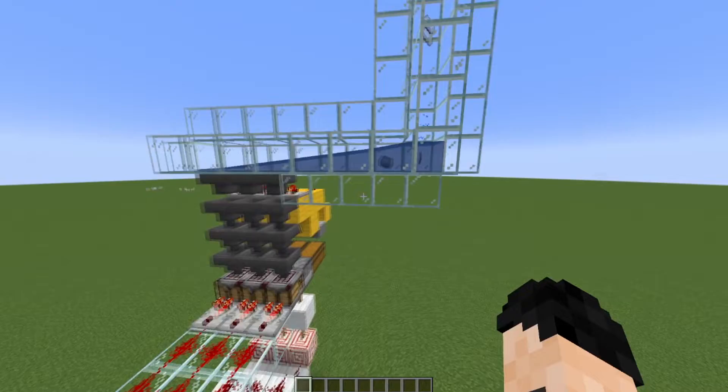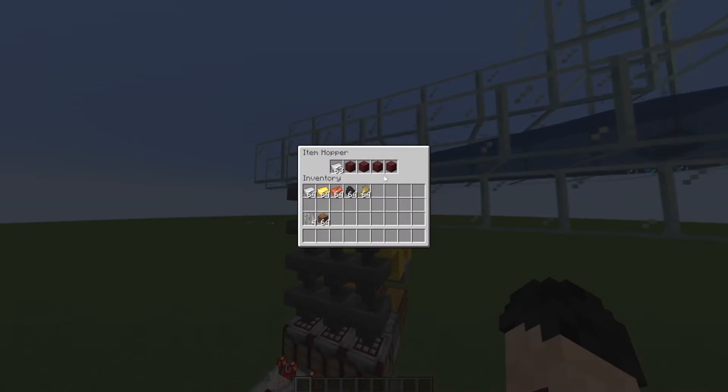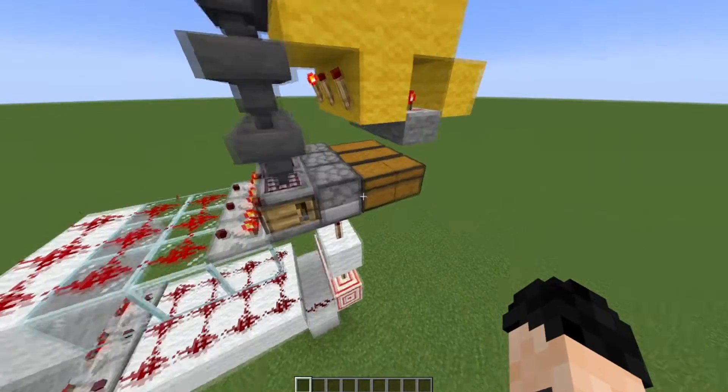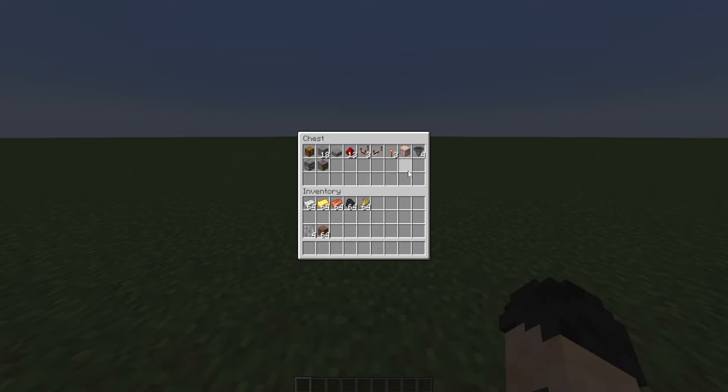The way the crafter works is that you basically send your items down over these hoppers. They then get filtered and sent into these crafters where they're turned into blocks and sent into chests. Everything you need for it is in this chest. However, you're also going to want four named blocks, a few temporary blocks, and at least one of whatever you're going to sort.